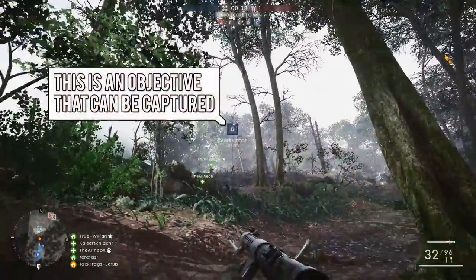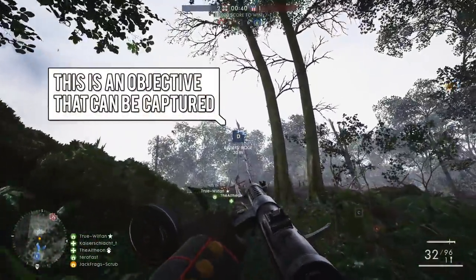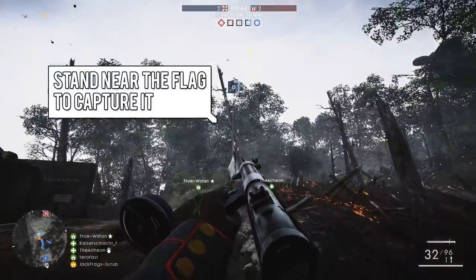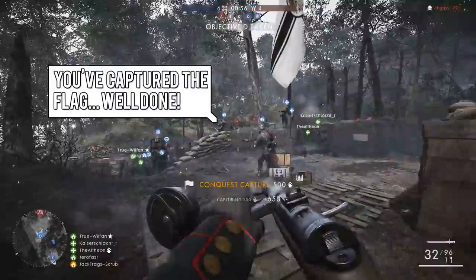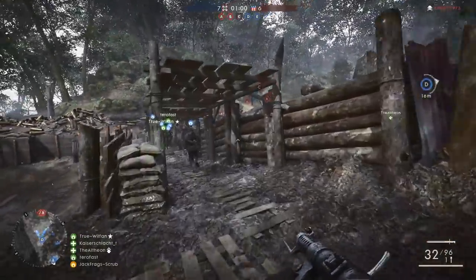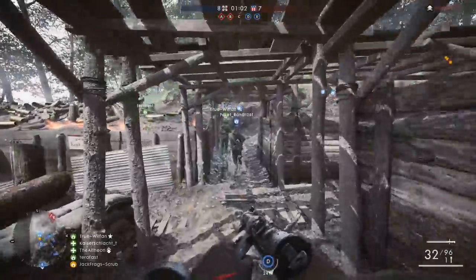It's at this point that the game instructor kicks in and it highlights the flag, tracking it as the player moves around it. 'This is an objective that can be captured. Stand near the flag to capture it.' You've captured the flag — well done. And then maybe something comes up like 'every flag held scores points for your team.' Just a simple thing like that to start with could make a big difference.